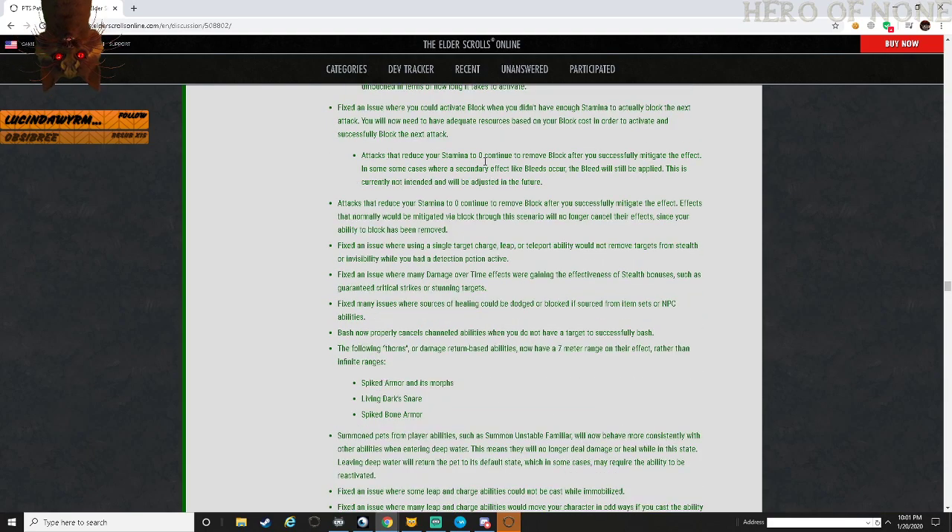Fixed an issue where you could activate block when you don't have any stamina or can't actually block the next attack. You will now need to have adequate resources based on your block cost in order to activate and successfully block the next attack. Attacks that reduce your stamina to zero will continue to remove block. After you successfully mitigate, the secondary effect like bleed will still be applied - this is currently not intended and will be adjusted in the future.